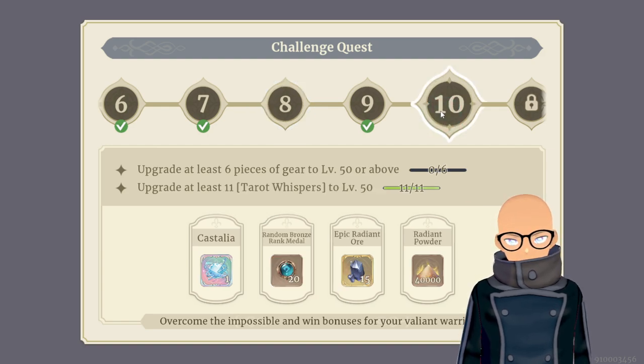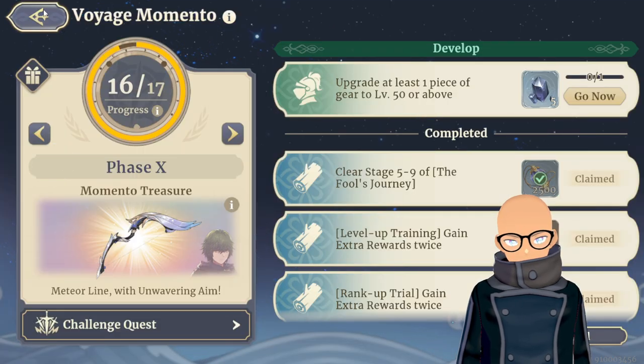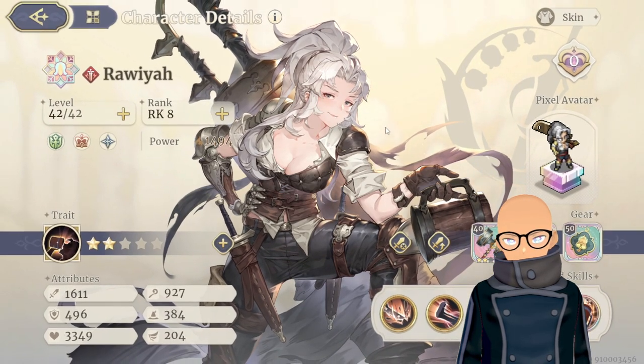I can unlock another challenge quest reward but getting six pieces to level 50 is a pain, and they only give you back 40,000, which is terrible — I'm going to use way more than that. Radiant powder is a huge commodity for me. I'm also about to unlock Rayowa memory fragments, and on the next phase we get another Rayowa, which will make her much, much stronger. I like her a lot — she's a huge heavy hitter.